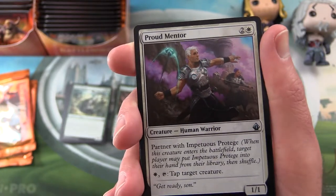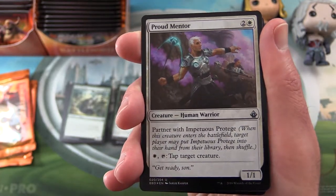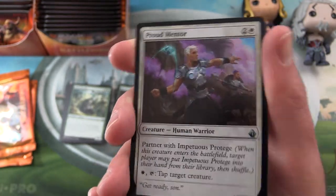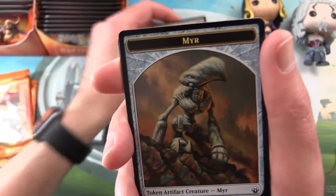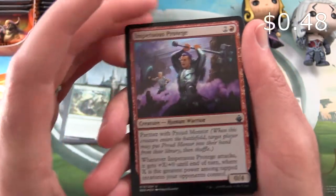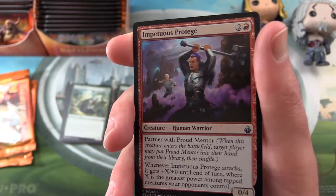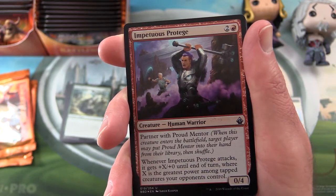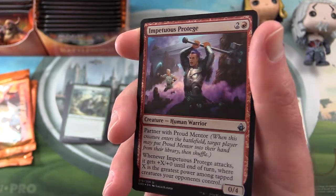Proud Mentor is an uncommon — a one-one for three mana, partner with Impetuous Protege. When this creature enters the battlefield, target player may put Impetuous Protege into their hand from their library, then shuffle. You can pay and tap to target a creature. The foiling isn't that great on this one, but I'll take a foil any day of the week. And sure enough, the next card is the Impetuous Protege — the foiling is a little better on that one. Creature, human warrior, zero-four for three mana, partner with Proud Mentor. Whenever it attacks, it gets plus X plus zero until end of turn where X is the greatest power among tapped creatures your opponents control.